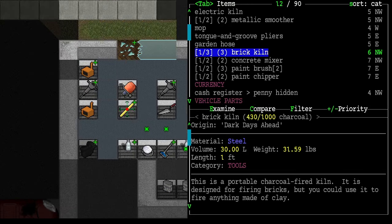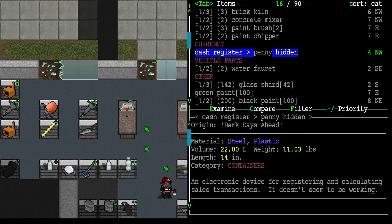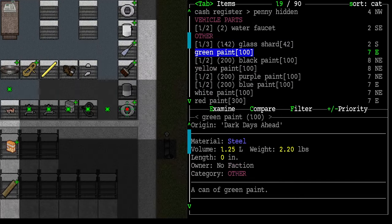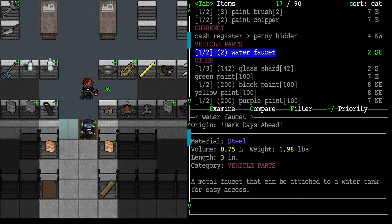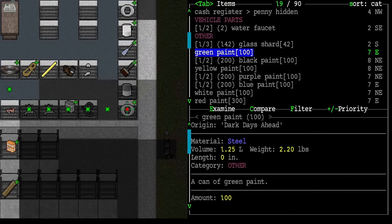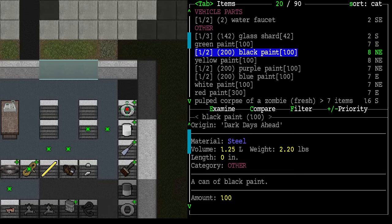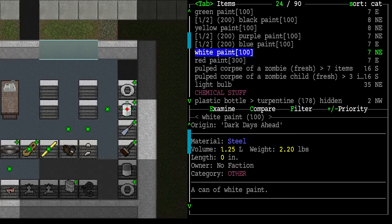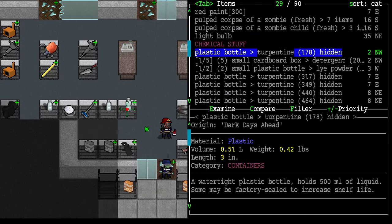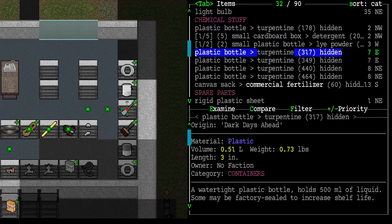A cash register. A water faucet — what do I need a water faucet for honestly? It can be attached to a water tank. Glass shards, green paint, black paint, purple paint — we could paint the prison. These are all plastic bottles: turpentine, detergent, and lye.